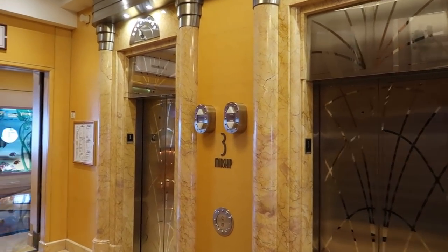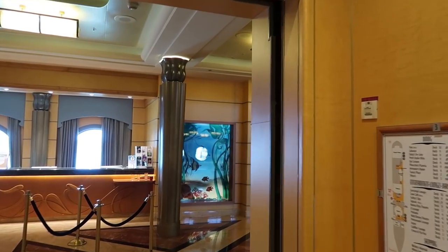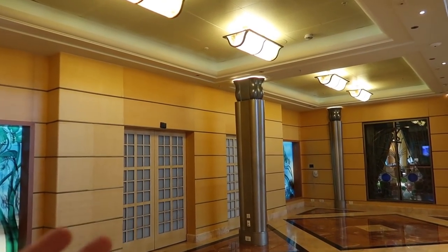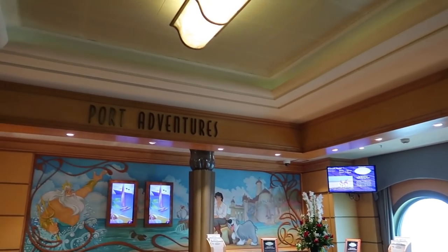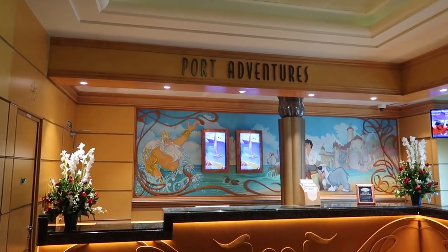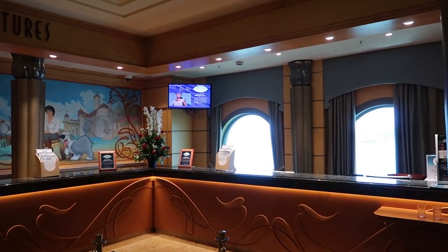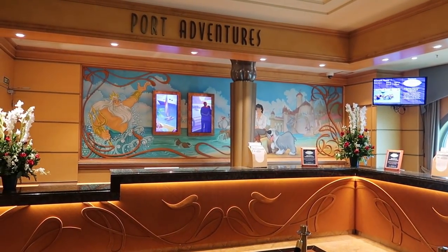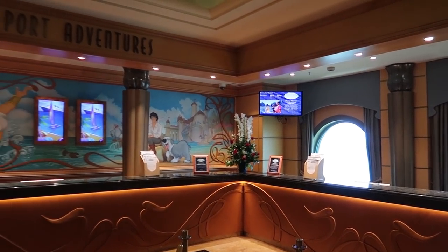Back at the midship elevators from the after-hours area, we head to the atrium entrance doors. Directly to your right when you first board is Port Adventures — this is where you come to book any excursions. We're currently in Ensenada, the only port on our cruise, and it's empty since everyone is already off on their adventures.